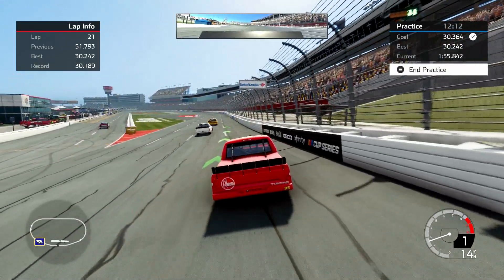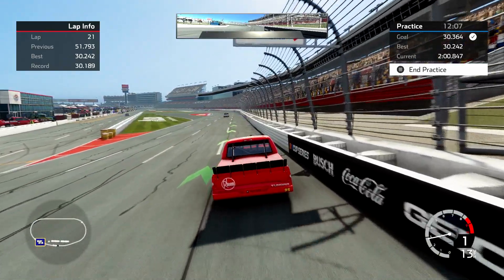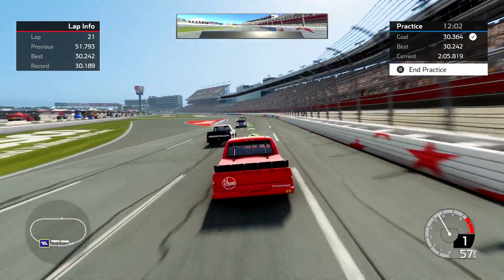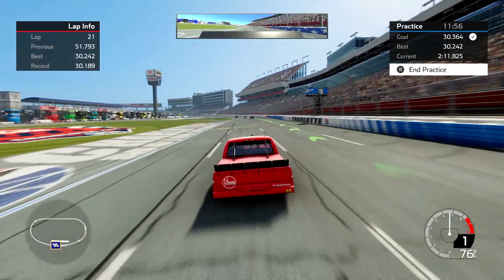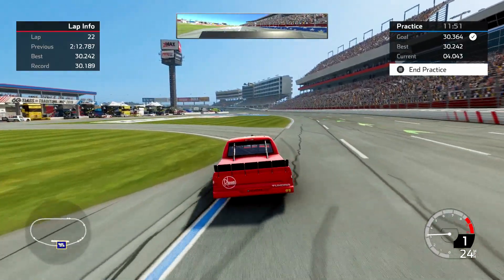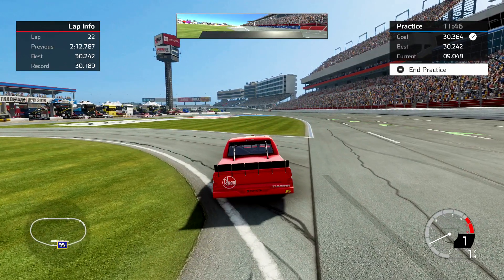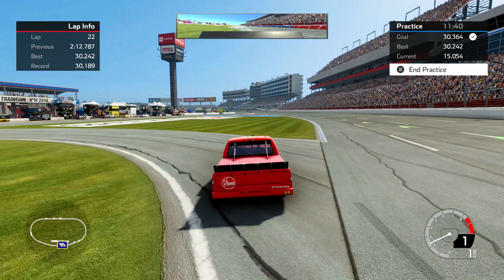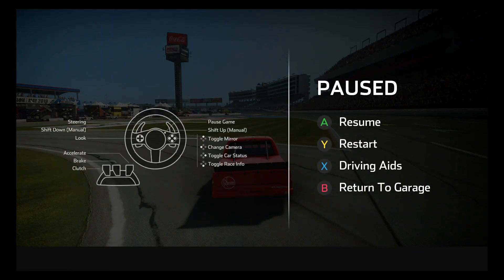I let it arc a little wider than the suggested groove and I'm looking at the Bank of America sign. As soon as I get to that, I start pulling it off the wall and getting it down toward the bottom. Through the double dog leg I'm getting down close to the bottom. That is a lap of Charlotte — a 30.2. I made it through a full fuel run, which was a valid criticism of the old setup: about three laps of fuel on two times wear was all I could get before basically blowing a tire.